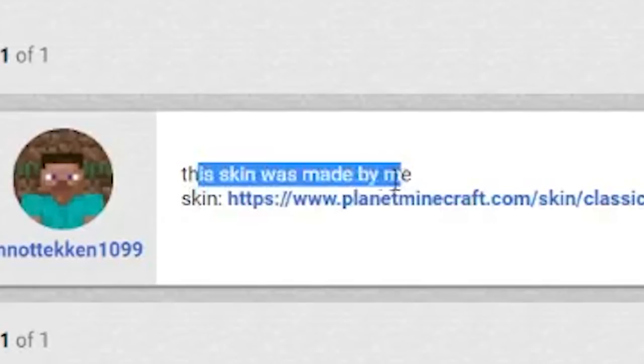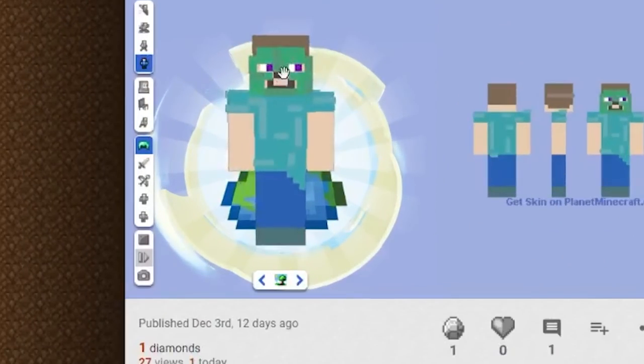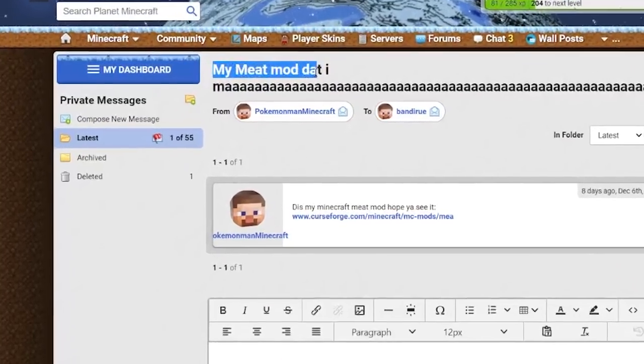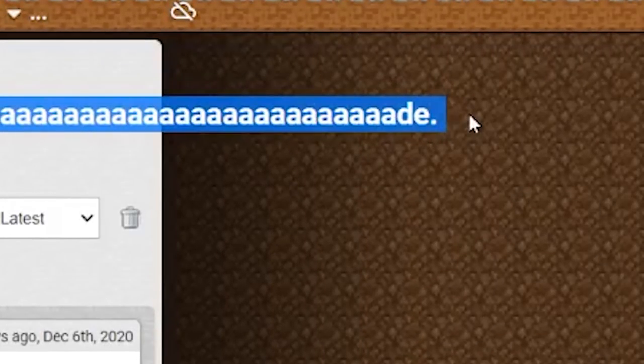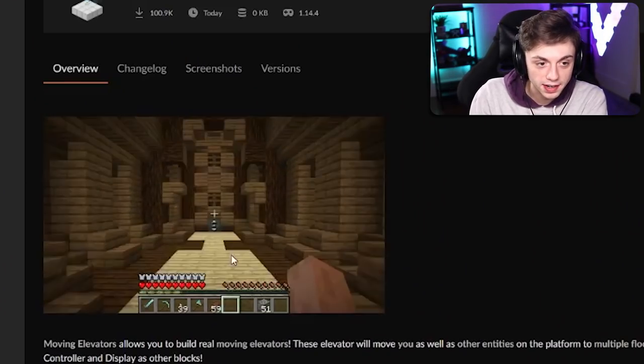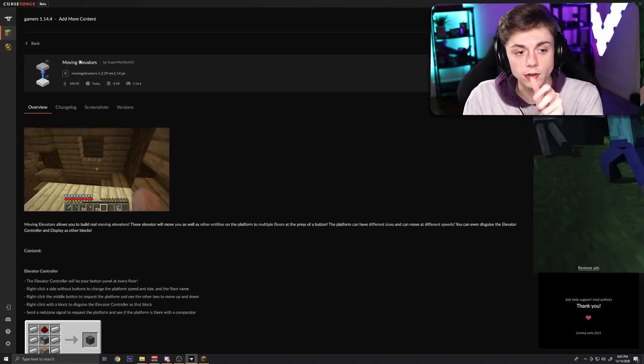This skin was made by me. What is that — is that supposed to be me? What's on my face? Oh, he's wearing a zombie mask. Okay, I like it, I'm downloading it. My meat mod that I made. All right, so this is the mod I've seen a lot and I really want to go over it because it looks so cool.